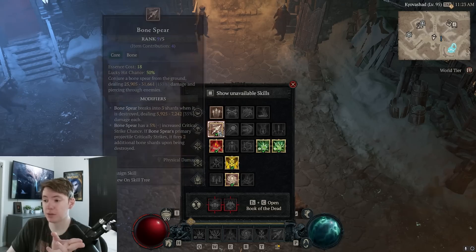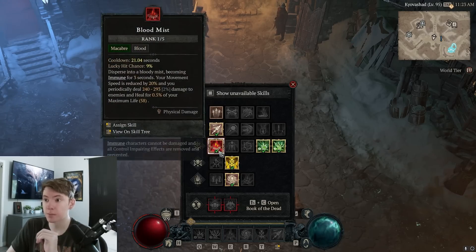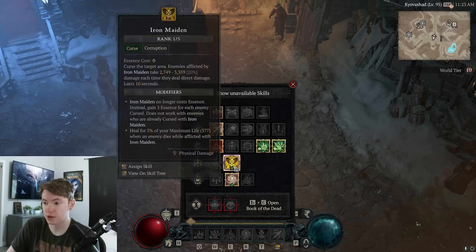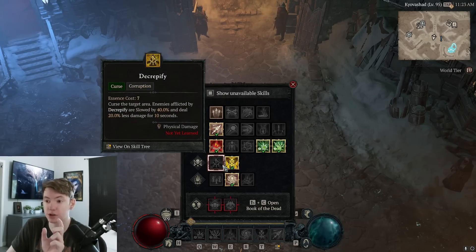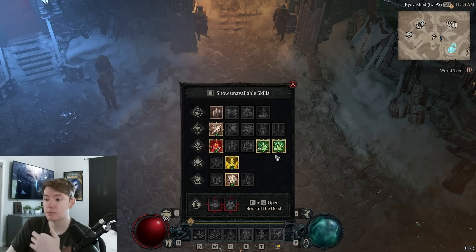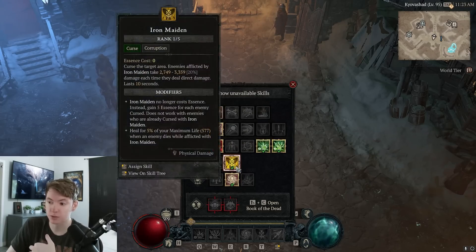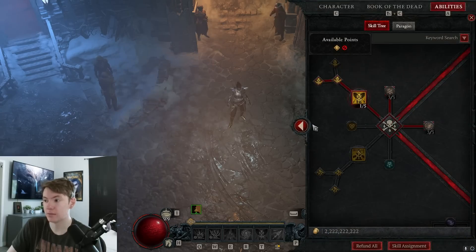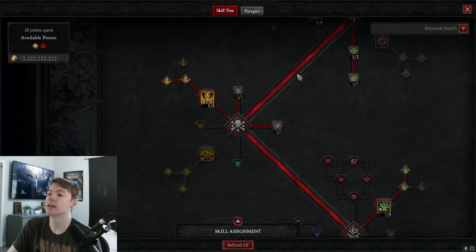My personal favorite setup is Bone Spear with Blood Mist, Corpse Explosion for extra damage, Corpse Centrals, and Decrepify over Iron Maiden for survivability and cooldown reduction — giving more uptime on Bone Storm and Corpse Centrals. But I very often swap to Iron Maiden, which takes like three seconds, especially for areas like Blind Burrows where enemies constantly poison you.